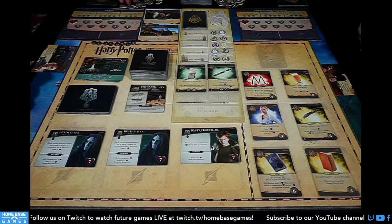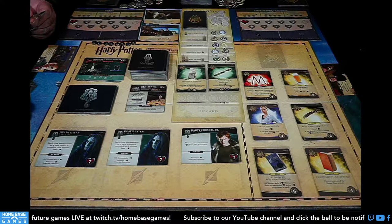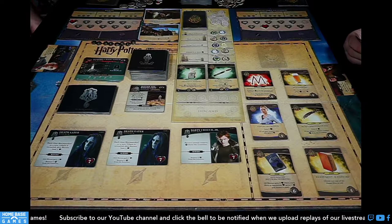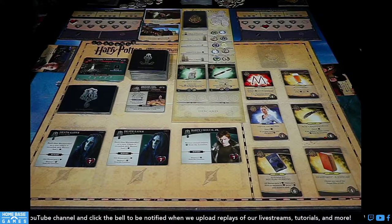We need to do dark arts first. The dark arts card is Howlers — active hero and their neighbors each choose one: lose three health or discard all items in their hand. We play it as: if you can't satisfy one requirement, you do the other. One player has no items so must lose three health. The other has the Invisibility Cloak, so only loses one health effectively — three health total but cloak reduces it.